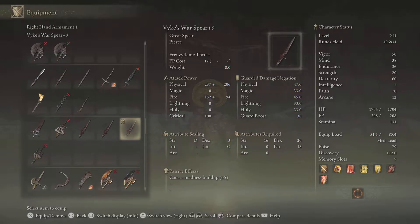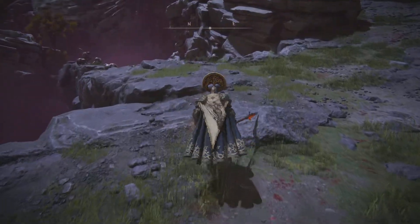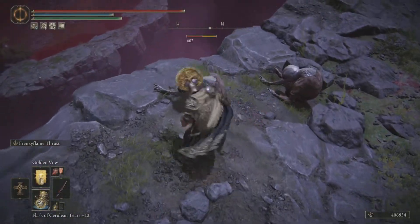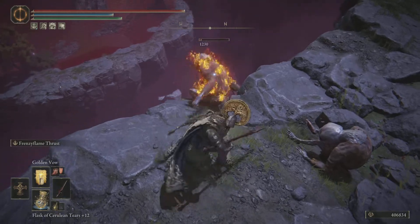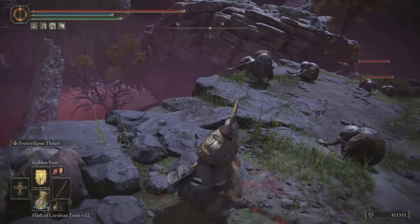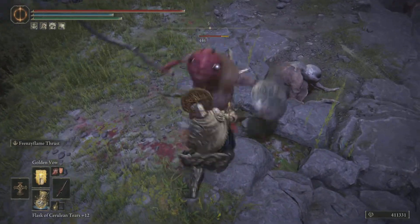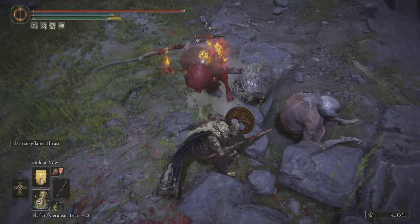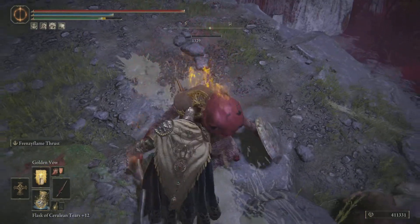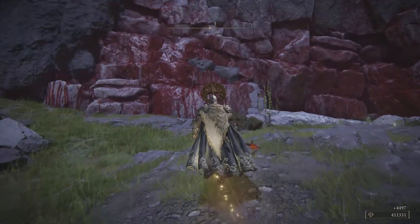You have Vyke's War Spear. As far as dedicated faith, this is a good faith-dex weapon. It kind of builds up madness, which I'm not entirely sure what madness does, at least to these enemies. I think it's stunning them. I get that animation right there, which I haven't gotten for any other weapon, so I'm assuming that's what that is.